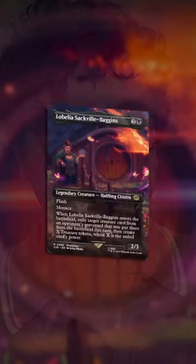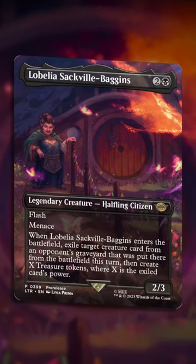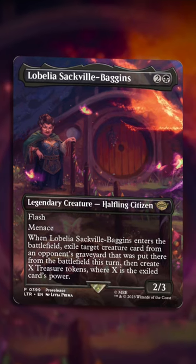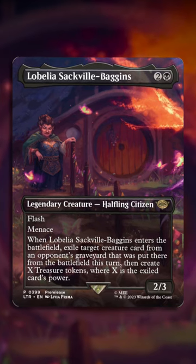Lobelia Sackville-Baggins is probably not your next commander. For two generic and a black, legendary creature, halfling citizen, two three body, flash, menace. When Lobelia Sackville-Baggins enters the battlefield, exile target creature card from an opponent's graveyard that was put there from the battlefield this turn, then create X treasure tokens where X is the exiled card's power.